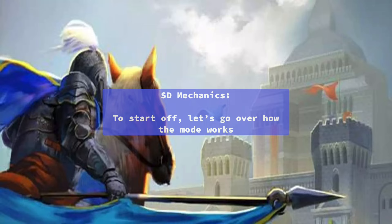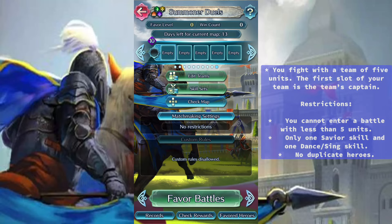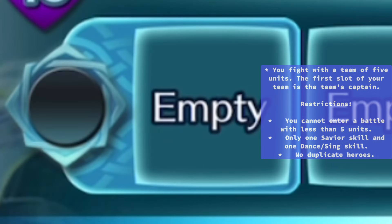SD Mechanics. To start off, let's go over how the mode works. You fight with a team of 5 units. The first slot of your team is the team's captain.